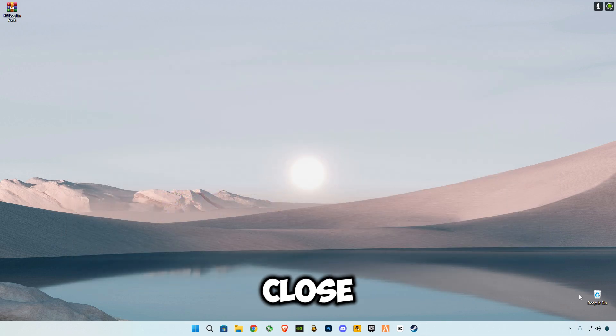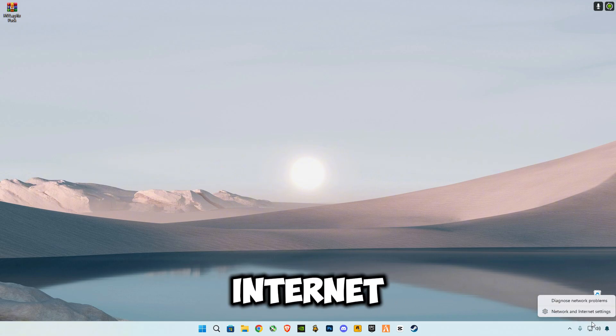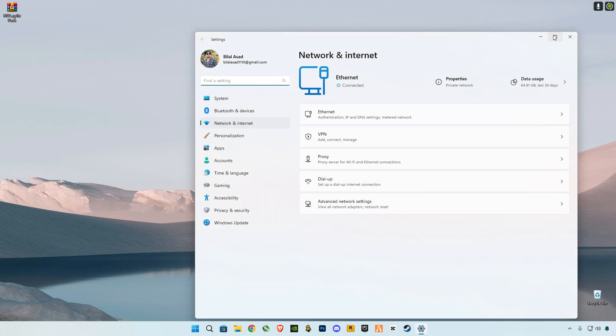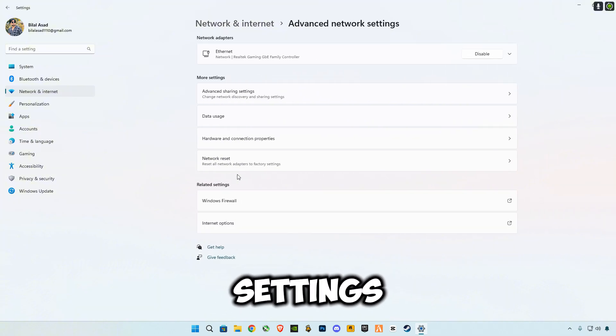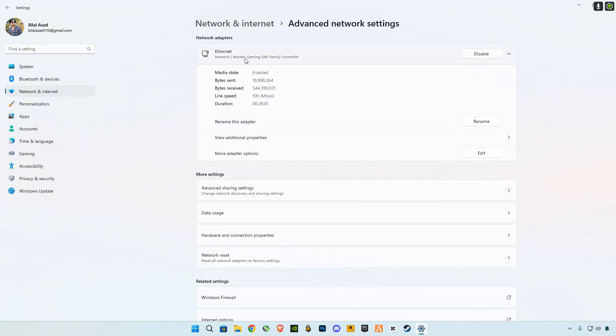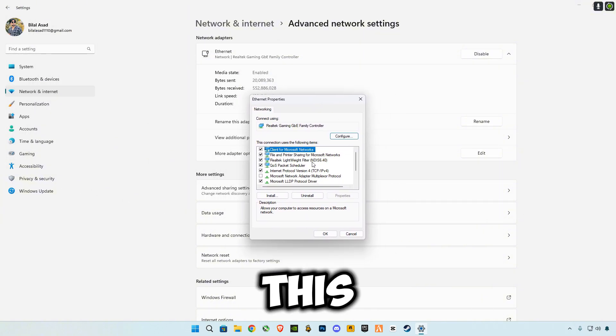Now we're going to do some network settings. Right-click on your internet icon and click on Network and Internet Settings, then click on Advanced Network Settings. Select your internet adapter and click on More Adapter Options, then click the Edit button and you will see this window.